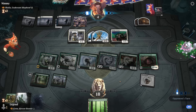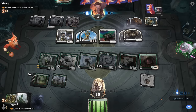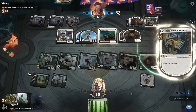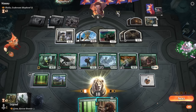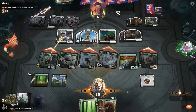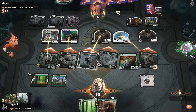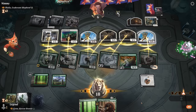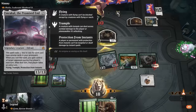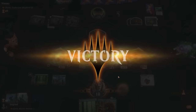Opponent plays guide of souls and the white overlord, but we have enough trample damage to cross the finish line. In loving memory of Emrakul, which had to sit by and watch from underneath the ossification.